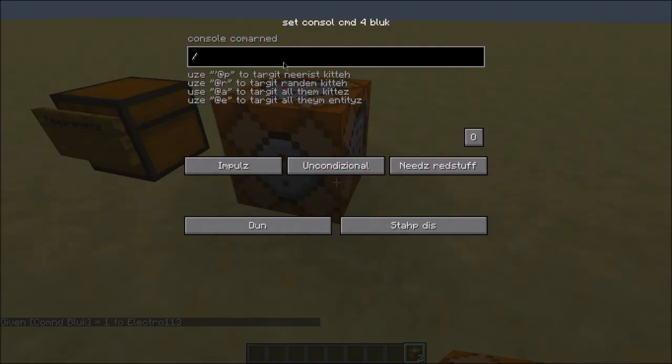As you can see, I now have two command blocks. Put it down and enter the command — the full command is in the description below. Same as before: slash give at p, then choose your item. I'm using a diamond sword for this. Press one, zero — be careful, zero sometimes refers to a different item for certain blocks like stairs.